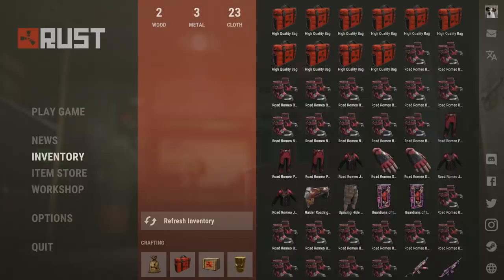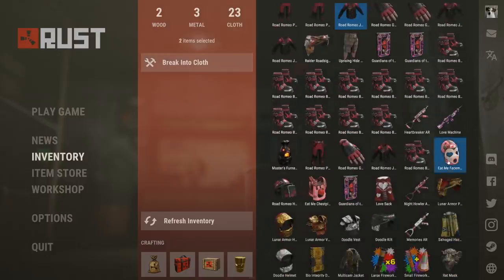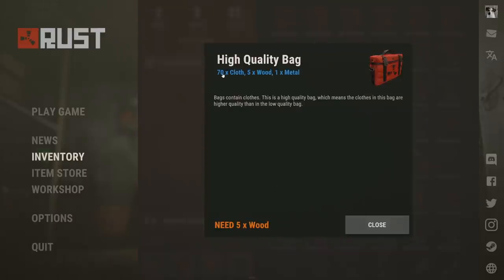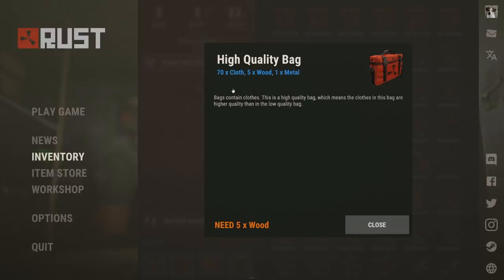How you get the high quality bags is quite simple. It works like CSGO — you can basically break any kind of skin into cloth, metal, or wood, and using cloth, metal, or wood you can craft a bag. One high quality bag costs 70 cloth, 5 wood, and 1 metal. I would not really recommend breaking your valuable skins to cloth, so in this case it was cheapest for me to buy the bags directly. I bought pretty much all of them for 5 euros and 90 cents, so that makes those 10 bags exactly 59 euros.